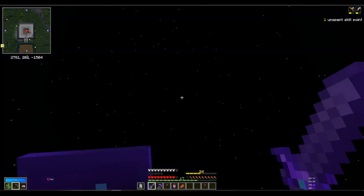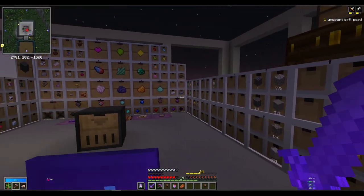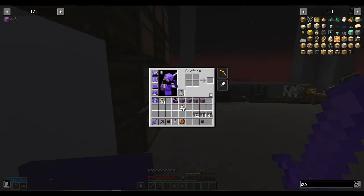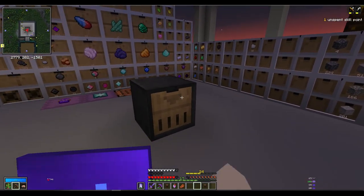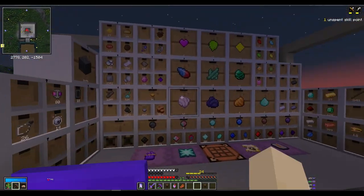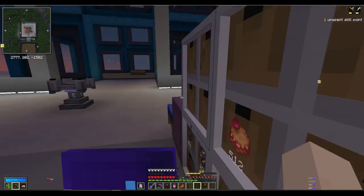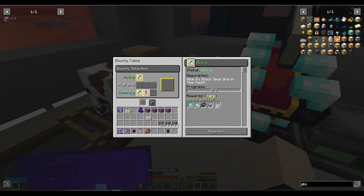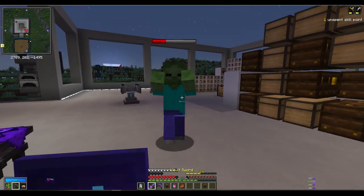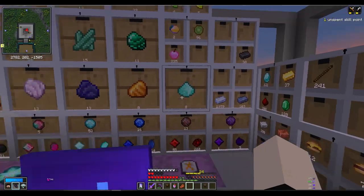Hey guys, welcome back! In the last episode we made this little storage room, and I updated my game because now we have this thunder's perk, and I've been playing around with it. I got a bit of loot - I did open the crates without thinking. You might be wondering why I'm up two or three levels; it's because I've been doing stuff around this as well, so we got quite a bit more.